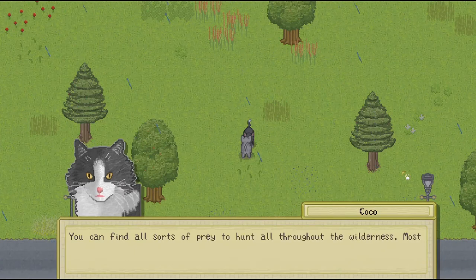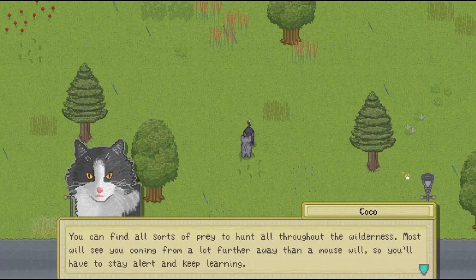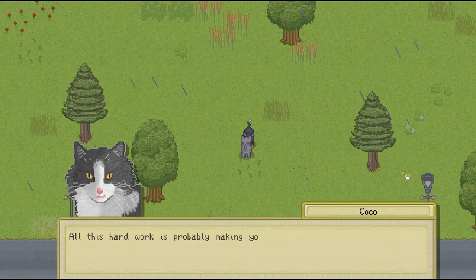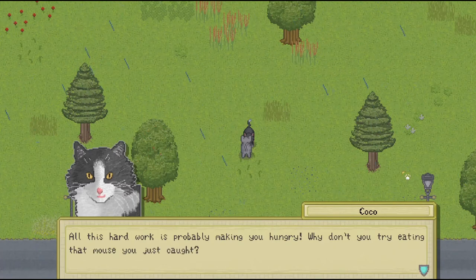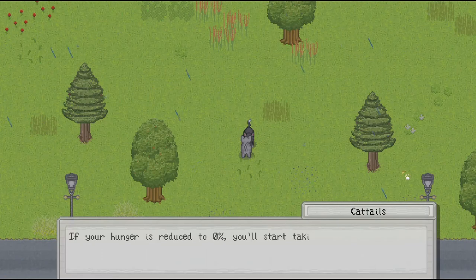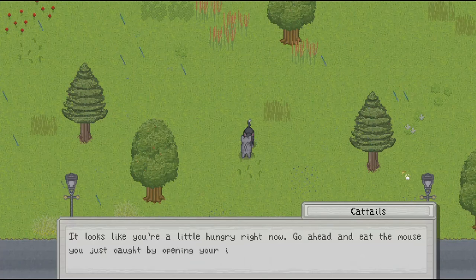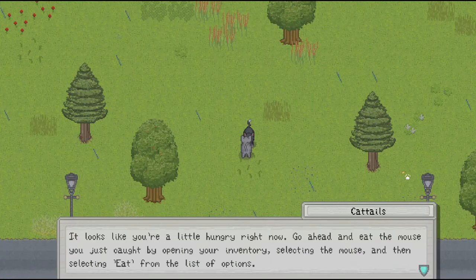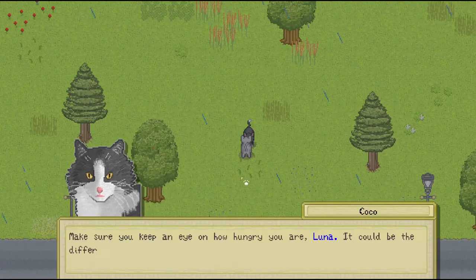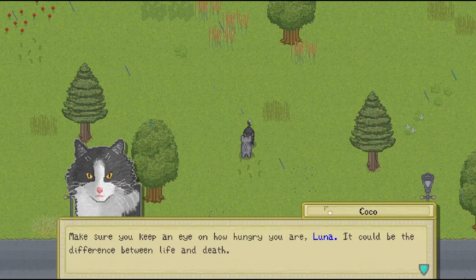You can find all sorts of prey to hunt throughout the wilderness. Most will see you coming from a lot further away than a mouse will, so you'll have to stay alert and keep learning. You can always get better at hunting by spending experience on your passive hunting skill in your skills panel. All this hard work is probably making you hungry. Why don't you try eating that mouse you just caught? If you guys think I'm reading too fast, you can mention that — I try and speed through some of the instruction ones, so if you have any trouble hearing, I'll try and slow it down.